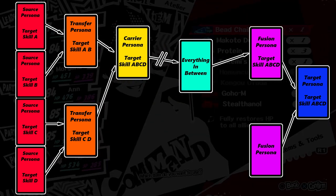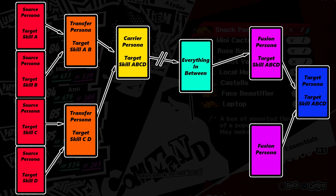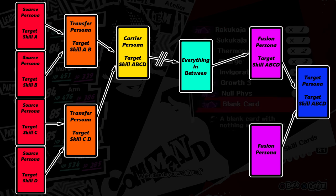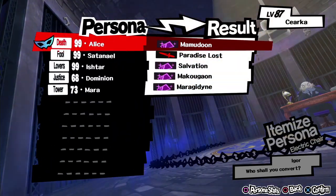Additionally, sometimes there isn't a clear path to get an ability from one Persona to another, or sometimes the fusion path is really, really long. In which case, you should consider the best method if possible, which is Execution.